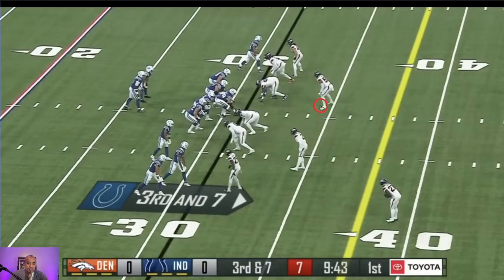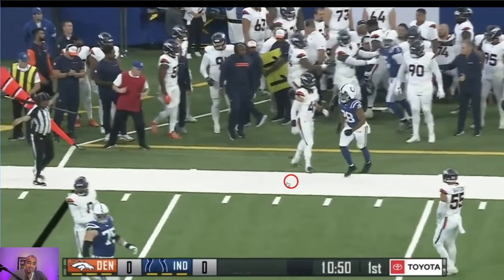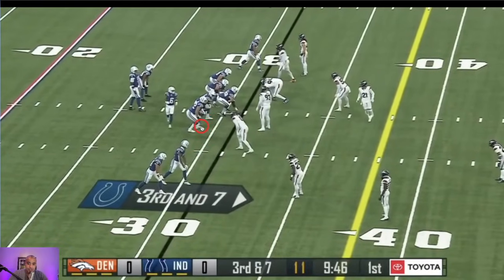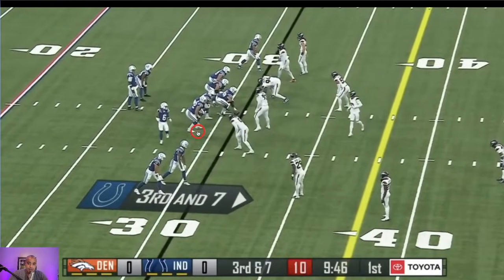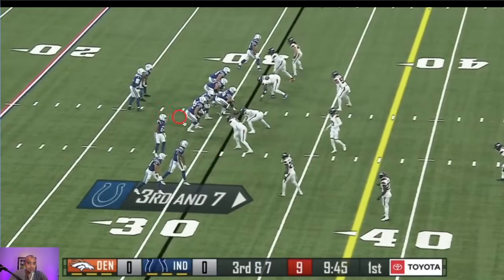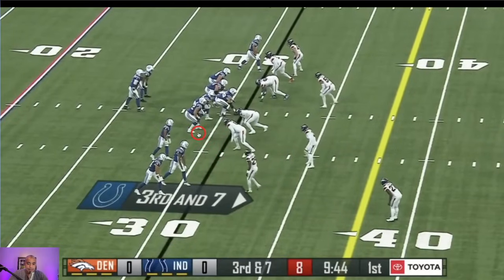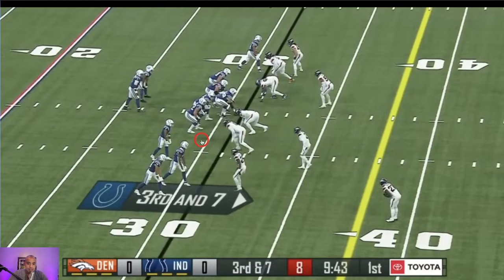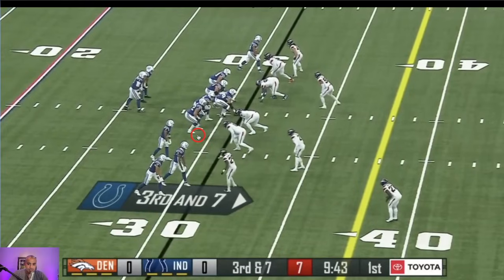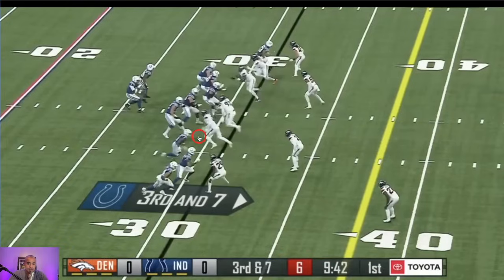I think Denver's defense has a chance to be really good this year — and Pat Surtain isn't even out there. This does look like it's a bit of a false start from the right tackle — it looks like a little bit of a flinch, not much though, they're not going to call that. Also, there's no Josh Downs. Josh Downs was really silent last year with A-Rich.